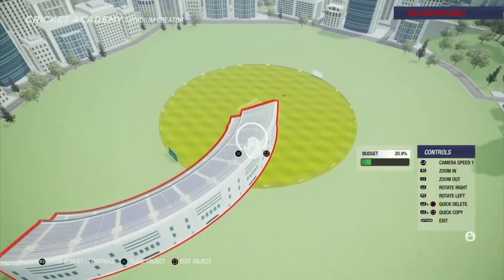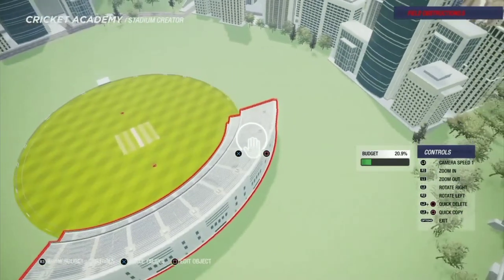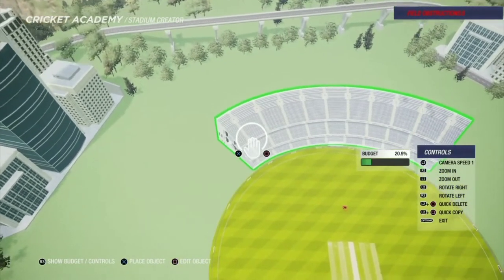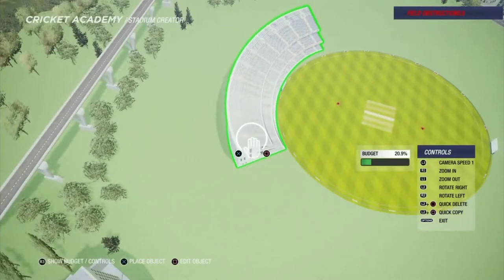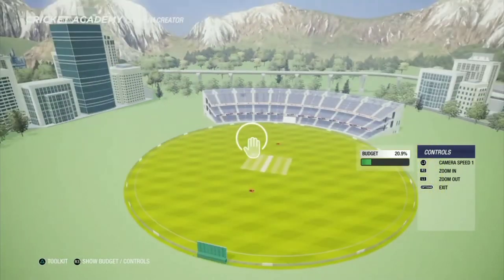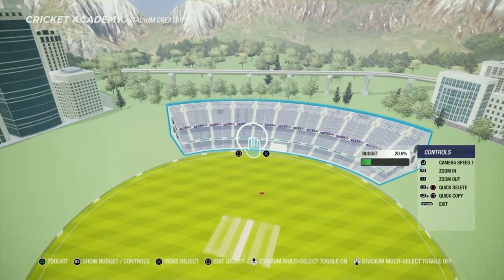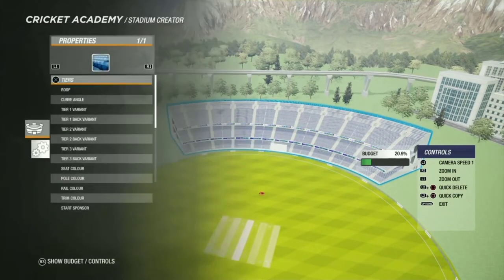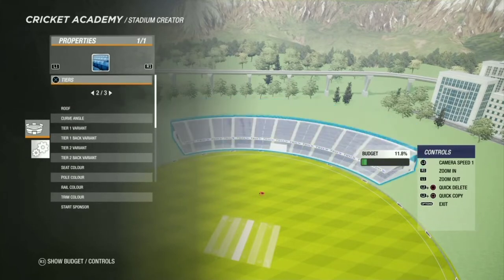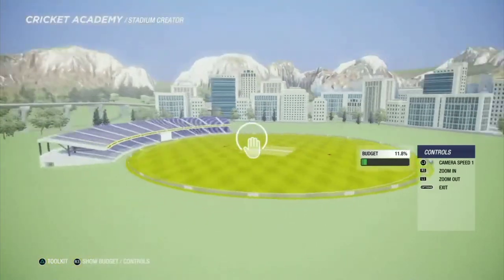The stadium has two stands — the first tier is orange and the second one is blue with triangles made with yellow. But that isn't possible from the features of Cricket 19; that can only be modded. I don't have mods, so what I'll do is create a pattern of blue, orange, blue, orange like that. First I'm converting it into a two-tier stand.